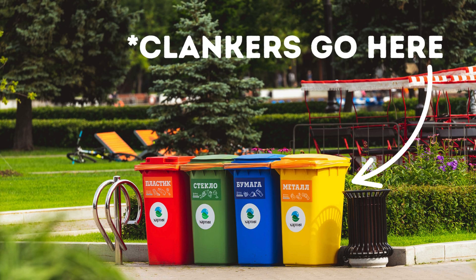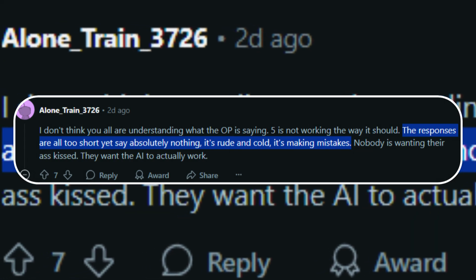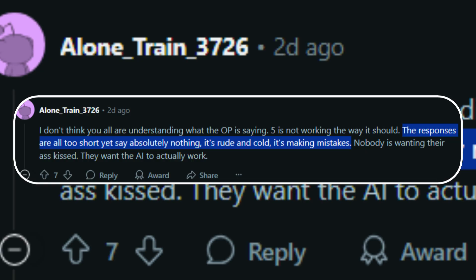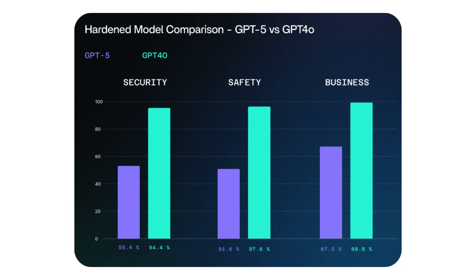There's a lot of hate online toward the model because it now gives, according to one Reddit user, worse responses. Quote: 'The responses are all too short, yet say absolutely nothing. It's rude and cold. It's making mistakes.' For something meant to have PhD-level intelligence, you'd assume it would be better than its predecessor GPT-4o, but no. Most users want back the model that gave longer, cheery responses with some personality. Failing on benchmarks seems to be a common fault, such as in this model comparison by SPLX, where GPT-4o beats its successor in all three categories.